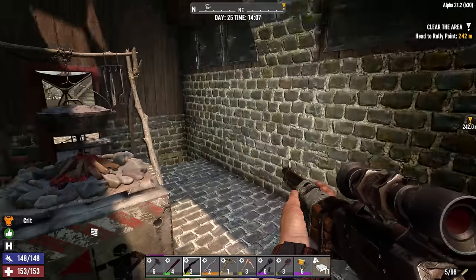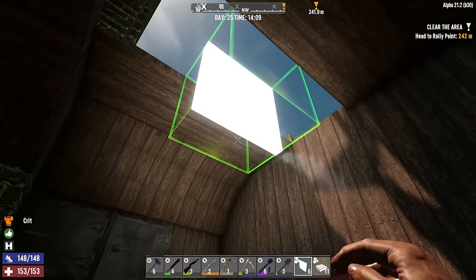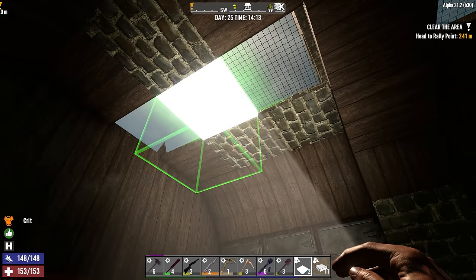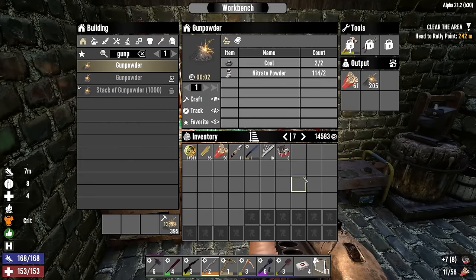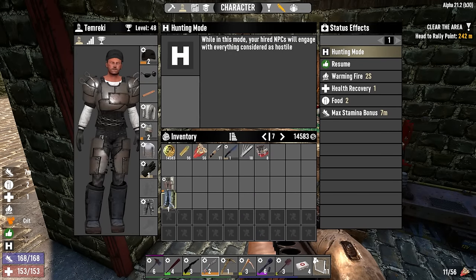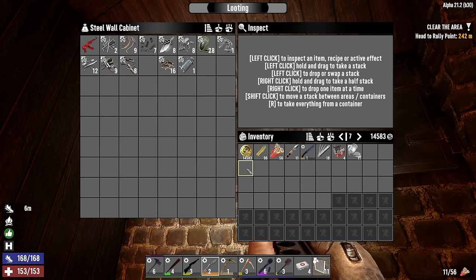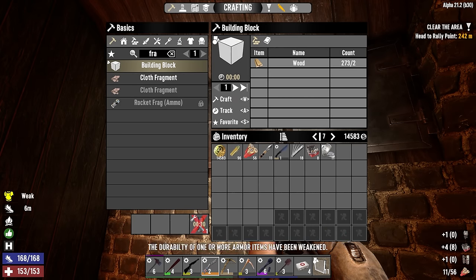The last piece of this puzzle is the bulletproof glass shapes - we just want the regular plate block. These are expensive to make and equally expensive to repair. My eight repair kits are ready. In terms of armor, we need to repair the legs, boots, chest, and helmet. I need steel armor parts for the steel boots and then repair kits - two for each.